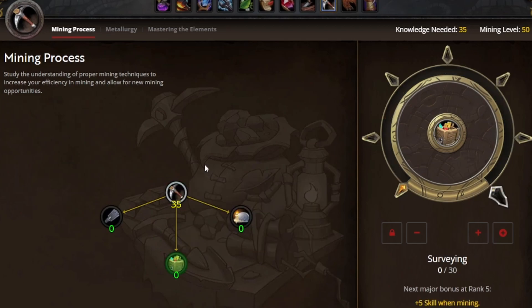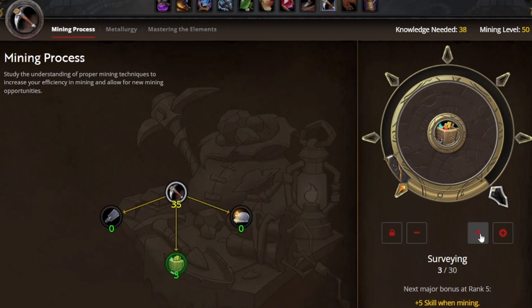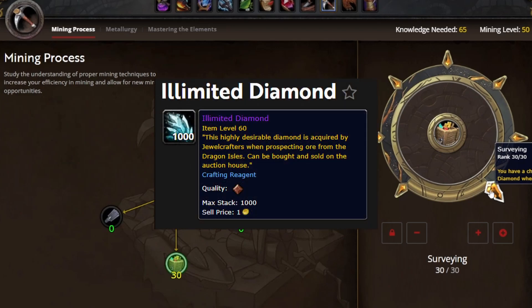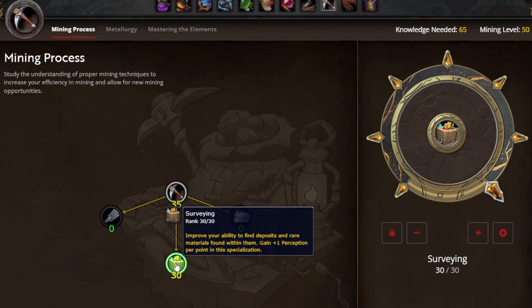As we continue, surveying is what I'm going to start focusing on now because we're after that perception — that's our number one stat. We're going to max this out completely. Along the way you get extra perception nodes and skill nodes. Perception and skill are exactly the two things we want. Finally, by reaching the end, you have a chance to find a rare illuminated diamond when mining rich ore deposits.